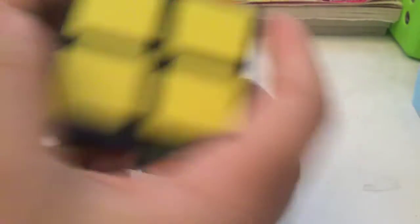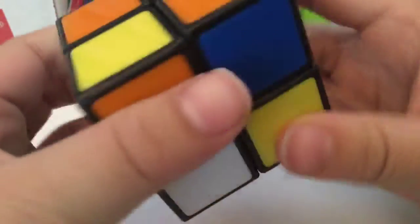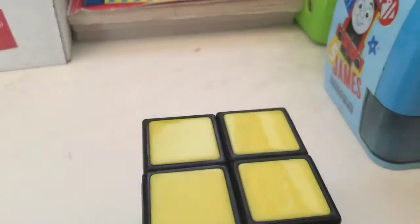If something like this happens and the corners aren't in the right position, rotate it until two corners are right — horizontally or diagonally. If it's diagonal you have to do it twice. Make sure two corners are correct. If it's horizontal like this, put those two at the back and follow the on-screen moves. No matter what the 2x2 is like, it will be solved.